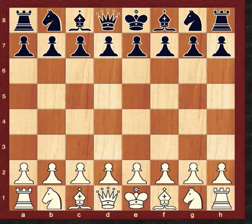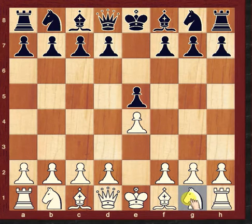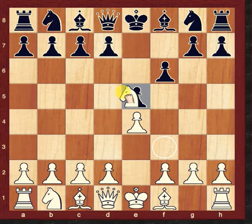On the board, White plays e4, Black plays e5, Knight to f3 attacking the e5 pawn. f6 — this is a bad move.